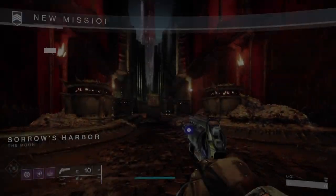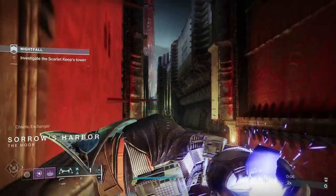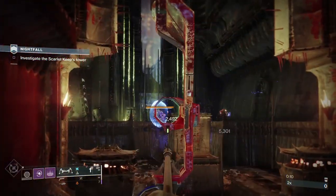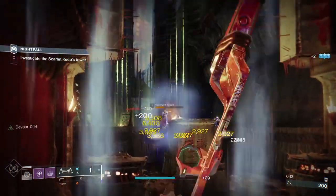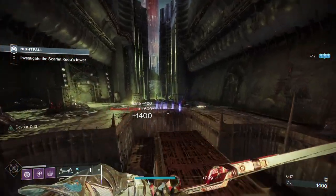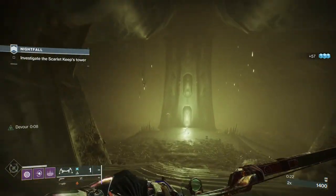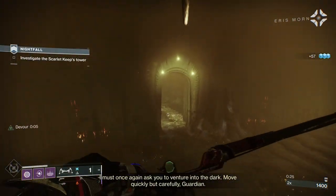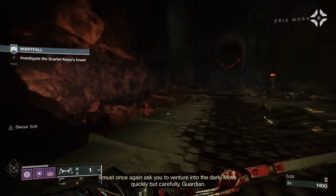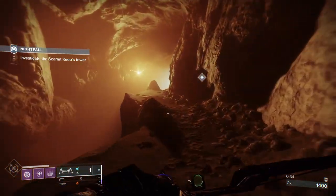With Lucent Finisher on my bond, when we get in here I'm going to throw a grenade and break the knight's shield and just let the grenade deal with the ads. I've got two Elemental Ordnance grenades on, Bountiful Wells, and Seeking Wells, so I'm basically going to be making wells like nobody's business. I've got Devour on as well, so that's really the main parts of the arsenal.